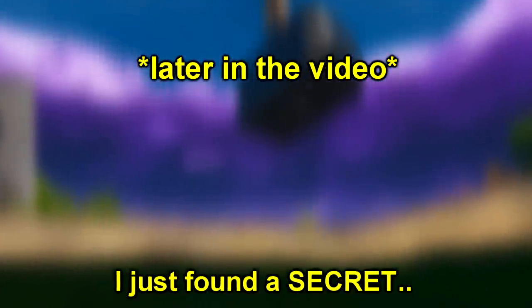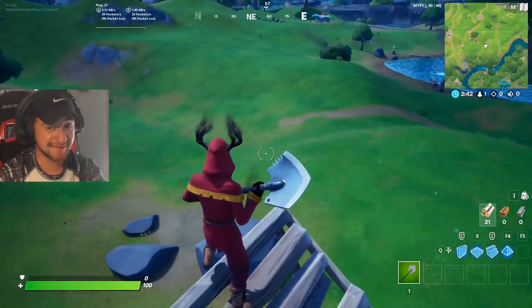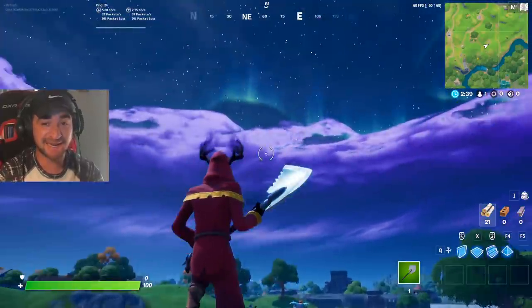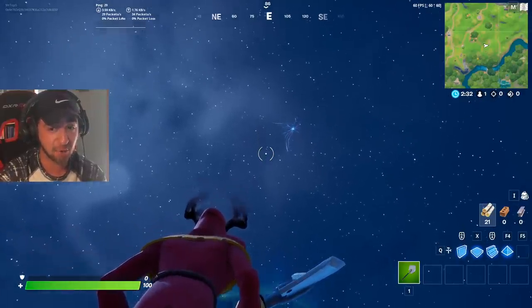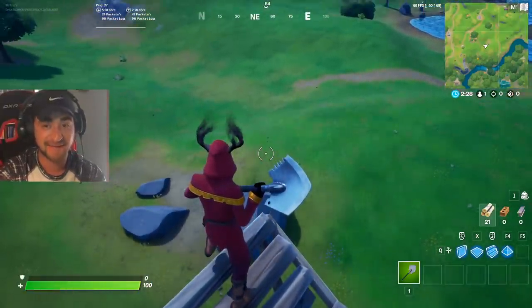I didn't expect to see anything, but I literally just glitched under the map and found a secret. We are going to be glitching inside of Thor's hammer in this video. This is the area it is going to be spawning, and interestingly enough, the rift that spawned in the sky a few days ago is right over the area where Thor's hammer is set to spawn.